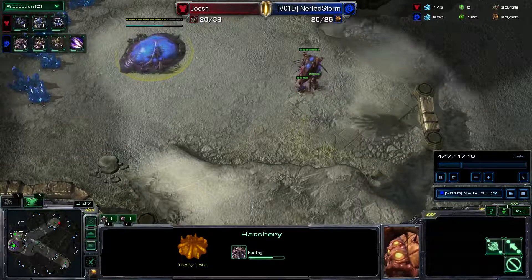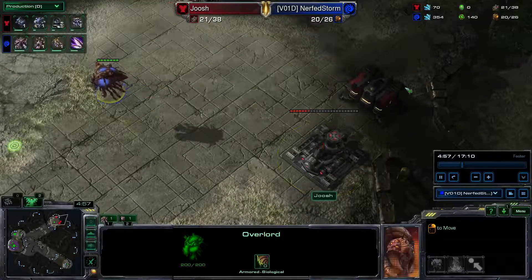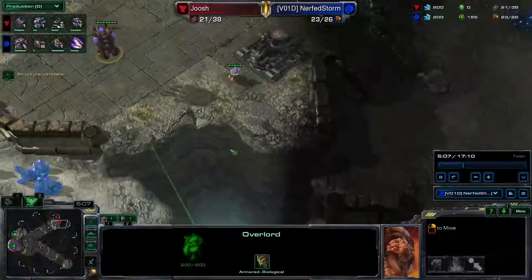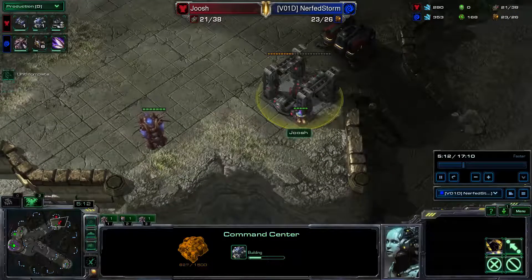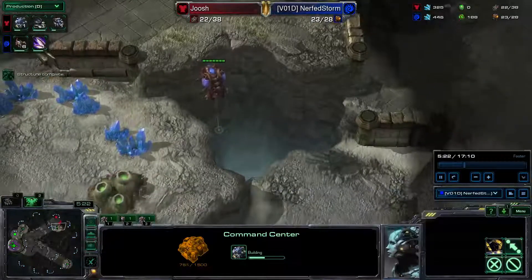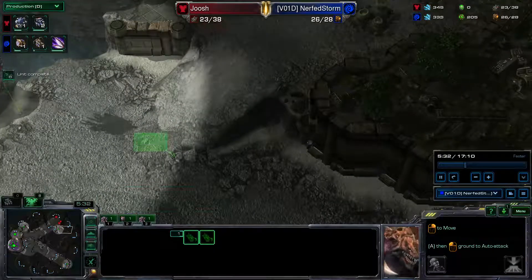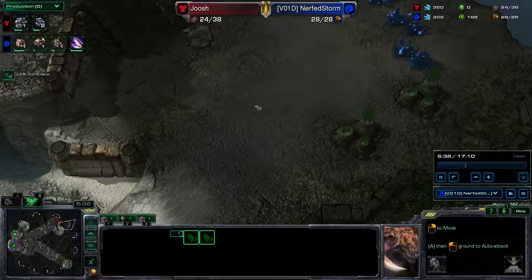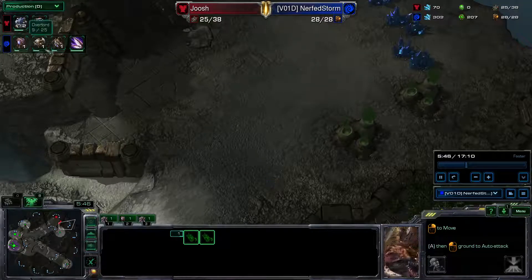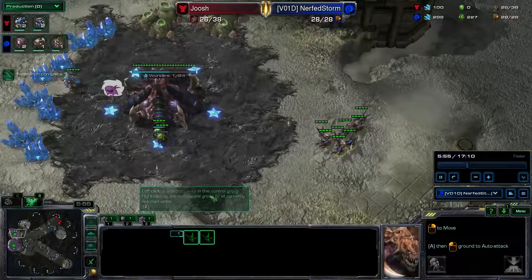You do get a handful of lings out and those lings just chill out at your natural. From a scouting perspective, you've already seen your opponent — you've come in and seen the barracks. You want to get that overlord out there as quickly as possible. You see the command center going up on the top ground, so you know he's expanding and not planning on being super aggressive in the early game. That's really all the intel you need. One thing you can do with these couple lings is send one of them to go sit at the bottom of his ramp, or even poke up here and see if there's a bunker. If there's no bunker, there's no reason why you can't just chill out there.